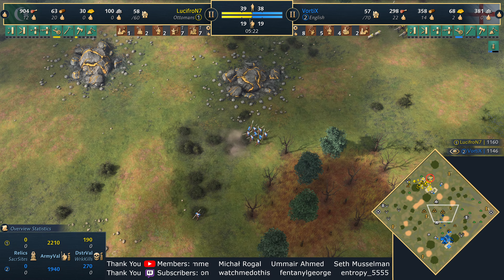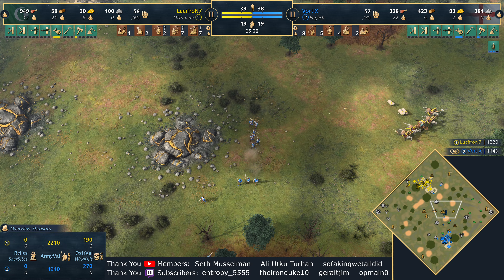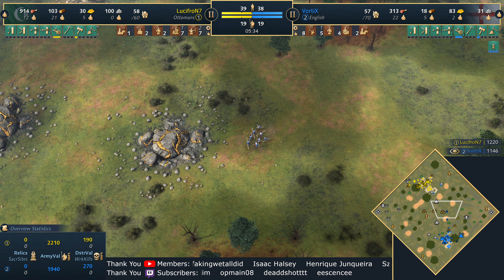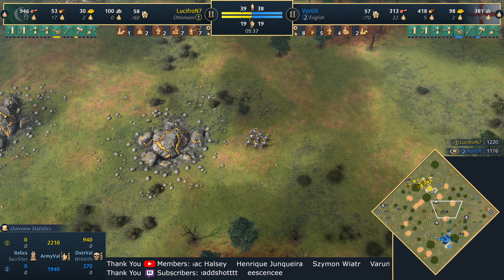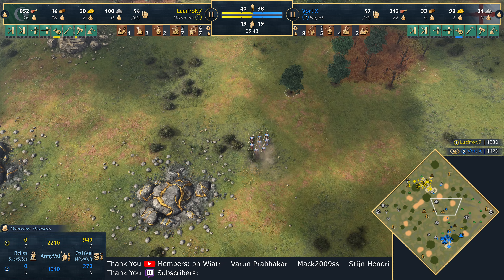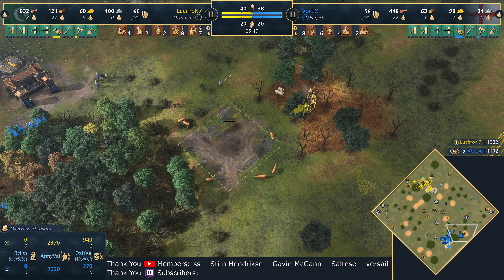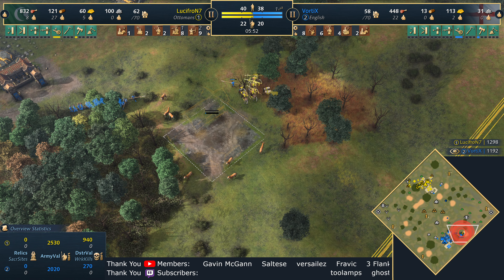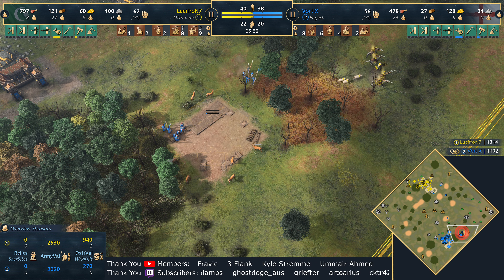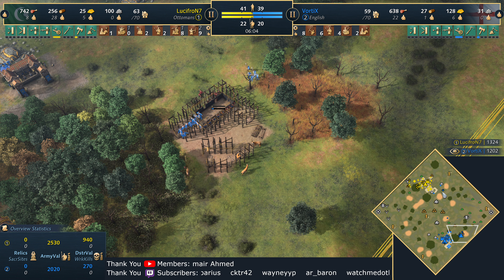In the middle you've got three gold veins which are 8,000 gold, and essentially whoever controls that is in a very strong position. Having said that, the English do get the enclosures upgrade in the imperial age from the mill, making sure that their farmers actually access some gold as well. But of course getting that gold vein in the middle and securing that is hugely important. Looks like he's going to get that second town center on the deer pack. There's a decent number of spearmen and Vortex should be fine — there's just too many spearmen to deal with for Lucifron. Unfortunate for him, but he can't deny the deer pack and the town center. Really nice and methodical play here by Vortex.